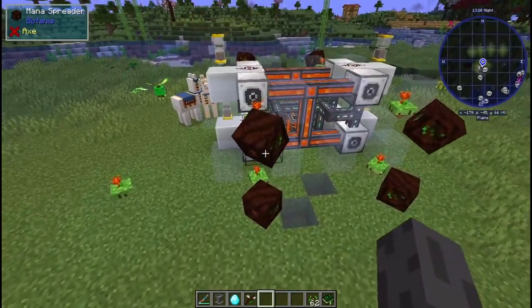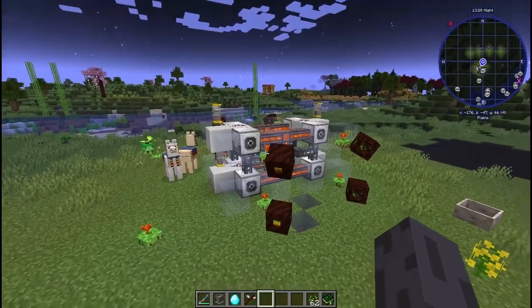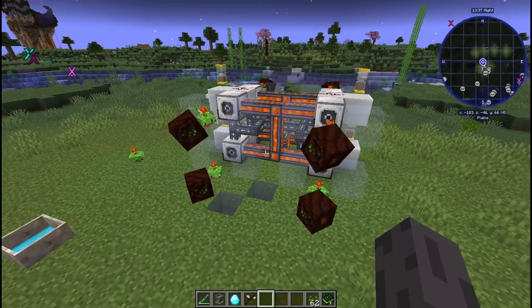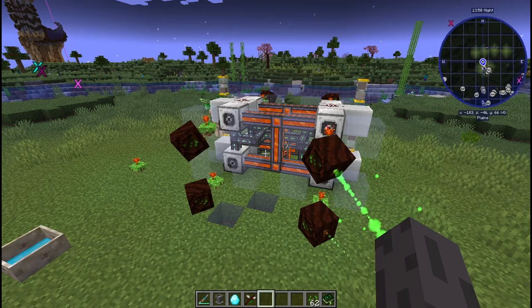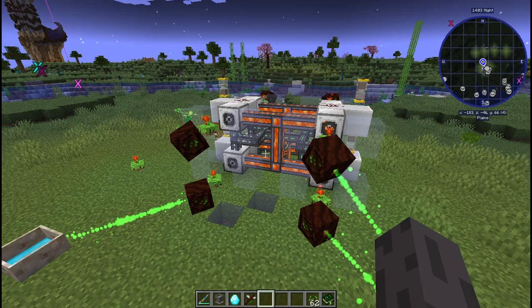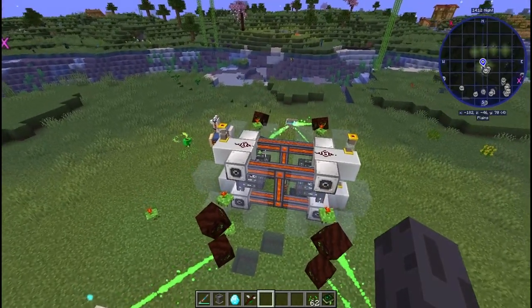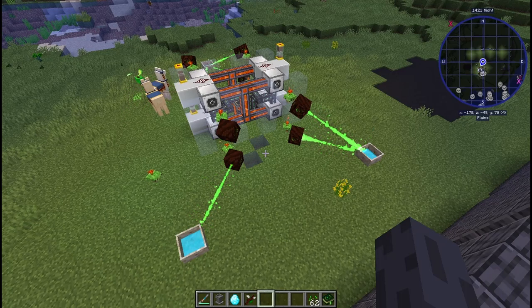Place your Thermal Lily one block away from the fluid placer — it will stop lava from flowing everywhere and eat it as it comes. If the mana pool is full, the lava will just stay there until it's ready to be consumed. Place your mana spreader right next to the flower and aim it at your mana pool nearby. This is an expandable mana generation tower I came up with through trial and error. I hope you learned something — I'll be back with another episode on Applied Energistics or Botania. Thanks for watching!